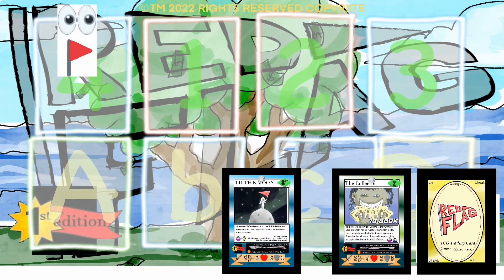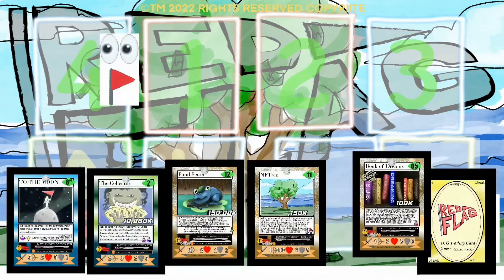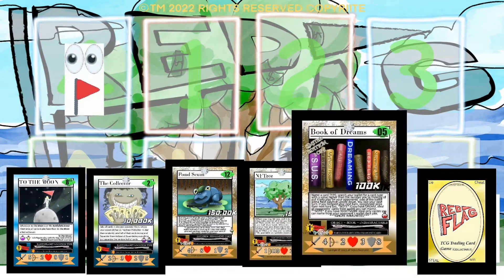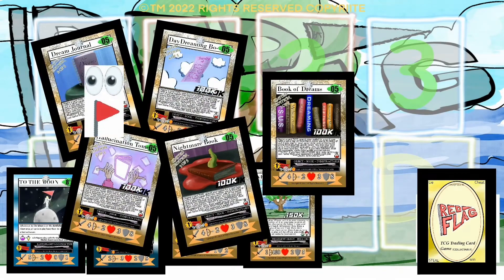First, shuffle your deck and then draw five cards from the top of it: one, two, three, four — oh my, looky here! Looks like we got one of them limited edition cards. There are five different versions of this card, only available in our exclusive Series Three packs.